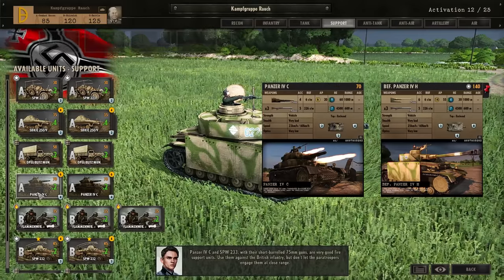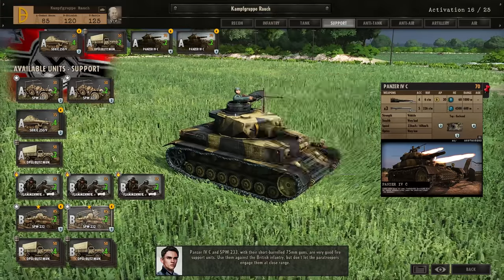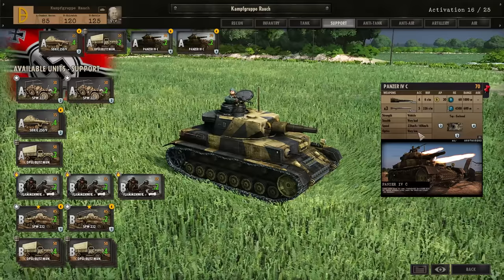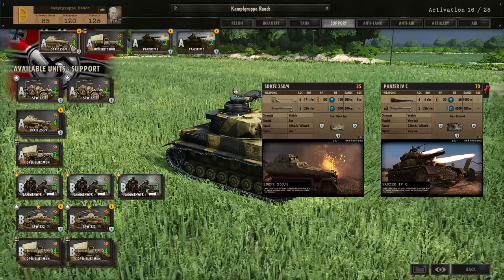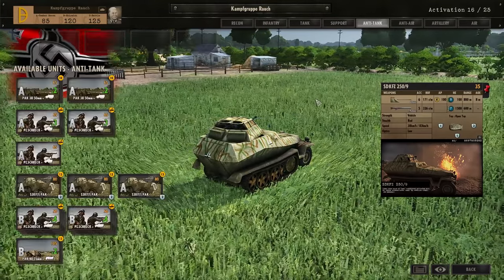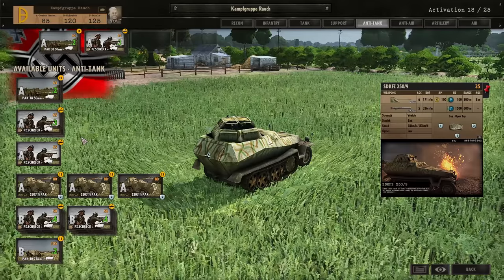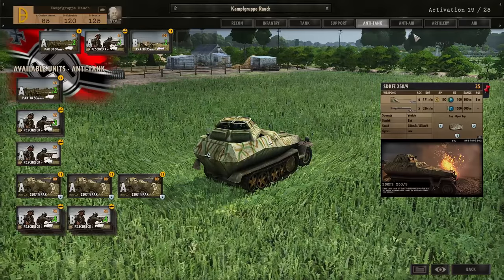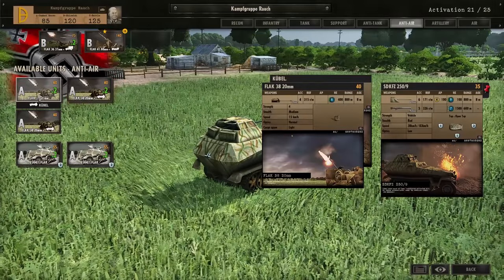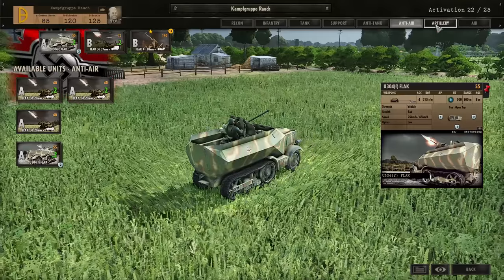The Panzer IV C and SPW 233 with their short-barreled 75mm guns are very good fire support units. Use them against the British infantry, but don't let paratroopers engage them at close range. I think this is a decent setup — two sets of Panzer IV Cs are really useful for destroying infantry, and the 259s are also fantastic for that role and very cheap. For anti-tank, we'll focus on the Panzerjäger and maybe the Pak 38; I don't think we're coming up against anything extremely heavy. Maybe Pak 40s later on just in case. For anti-air, we're going to get those Flak 36s in Phase B and the Flak 41 saved from the first mission, plus some Flak 38s early on. I'll bring them in the U-304 Flak so they can help out with infantry engagements as well.